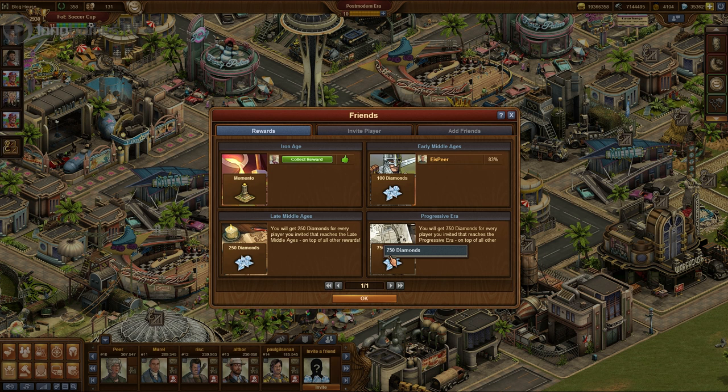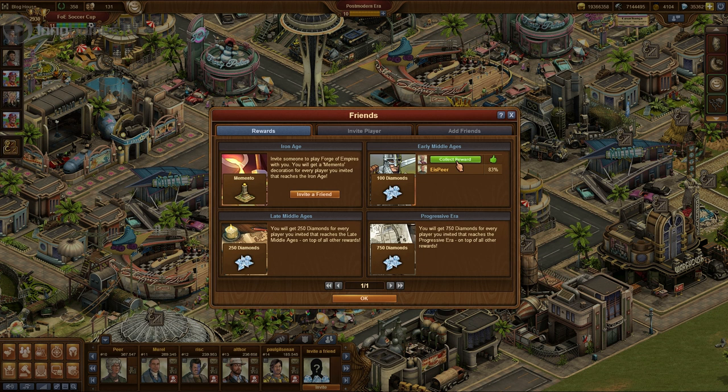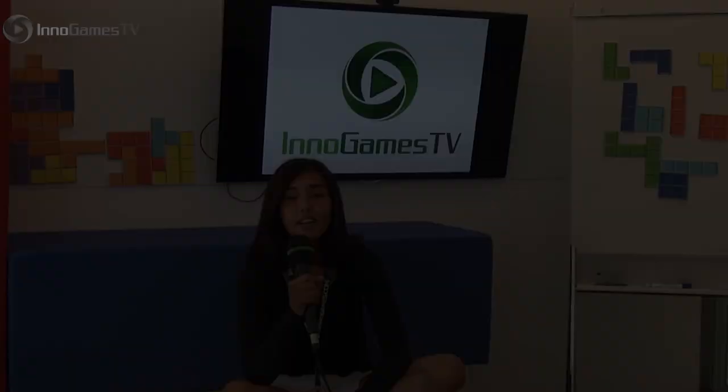You see, I invited this player here — you can go and collect your reward now. Here you go. And you see, you can immediately collect the next reward because he already reached the early middle ages. But he did not reach the late middle ages, and you see there is some progress left. So that's basically it with the new feature — a great opportunity for you to get some free diamonds. So go out there and invite your buddies. Okay guys, that's it with the news from the Forge of Empires team. Have fun.